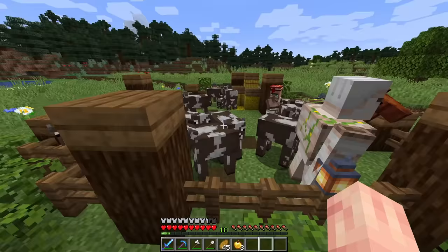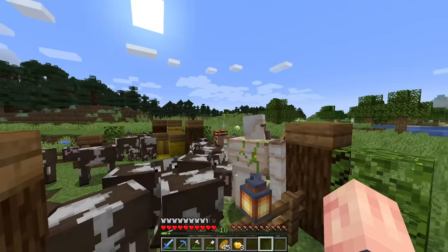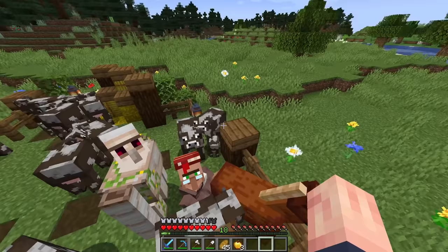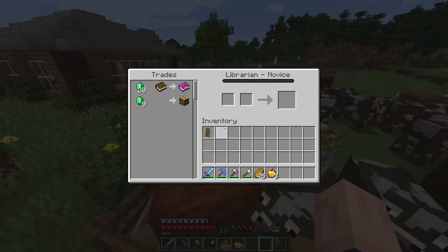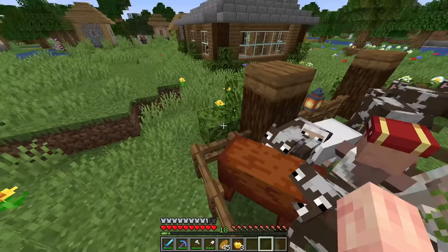We have this cow pen here, and it's pretty interesting. Besides cows, we have a sheep, a villager, a horse, and an iron golem. I'm not sure if all of these things that aren't cows simply jumped into the pen, or if some of them spawned in it. I might tame the horse, maybe kill the sheep. Not sure what to do with the iron golem and the villager — maybe I'll just leave them in there.